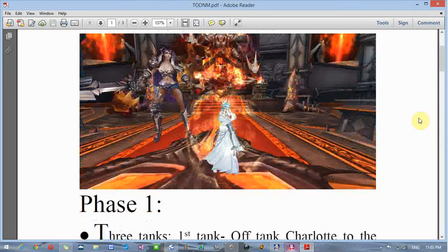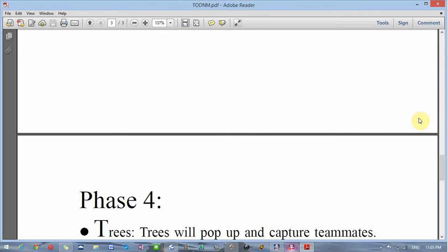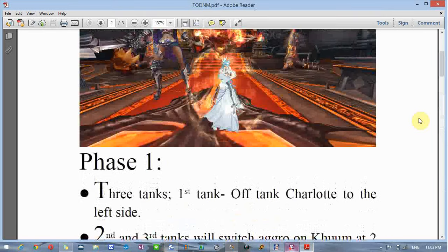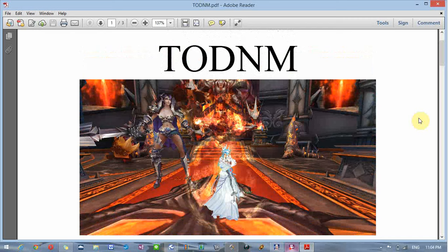Depending on how long it takes your team to kill the main boss determines how many times you'll go through these phases. Phases 2, 3, and 4 go right after each other, and once phase 4 is done you go back to phase 3 with the lasers and the bats. The faster you kill the main boss the better. It's recommended to have higher than 60k HP for Todd unless you're a tank — tanks should have over 90k, and healers over 90k as well.